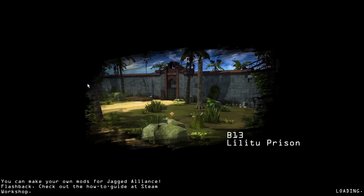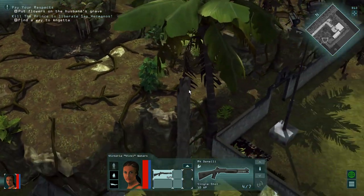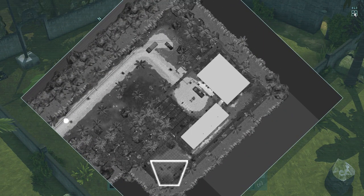B-13 Lilitu Prison, that's where you gotta be. Just one soldier is enough. And you gotta go to the graveyard right here, in the southwest.